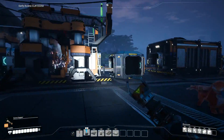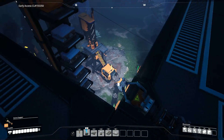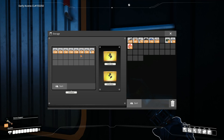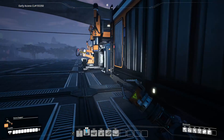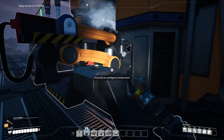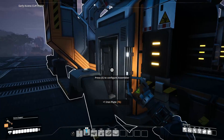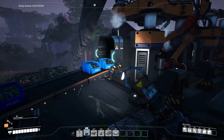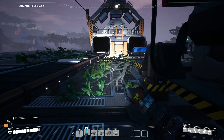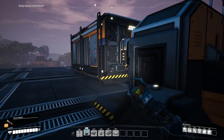We now have our reinforced iron plate setup. What I did is set up three smelters on that other iron node — iron comes in, and we have a constructor making iron plates going straight into the assembler. The assembler has two inputs: iron plates and screws. To get screws you need two constructors — one to make iron rods and then the next one to make screws — and that feeds in to produce your reinforced iron plates.